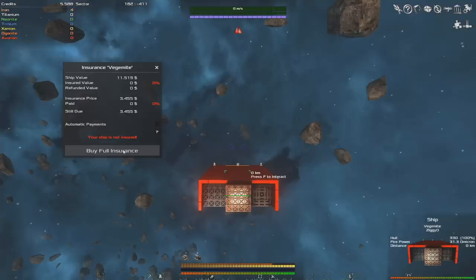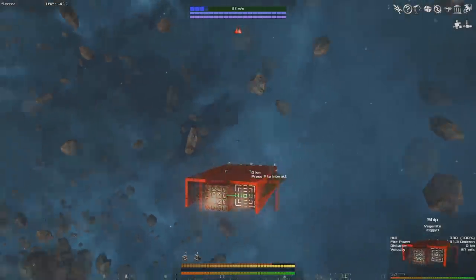If you have enough credits you can buy full insurance, which will leave us with a fair bit of credits left over. If you have spent a bit more on your ship and you don't have enough credits, then you can set up automatic payments. I'm going to go ahead and buy full insurance to get ourselves fully insured. You may want to, as you start upgrading, buy insurance to match the difference, or set up automatic payments to automatically cover any upgrades you add to your ship.